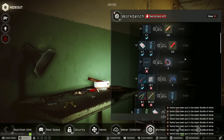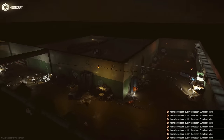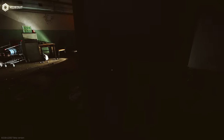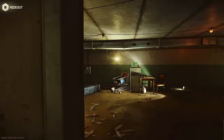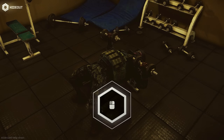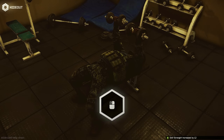The next thing we've got to do is the gym, because we're working towards getting strength level 2, which should be pretty easy. Let's turn the power on and begin — hopefully I don't fail a million times, because there's a possibility I could.